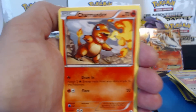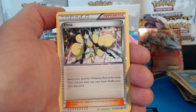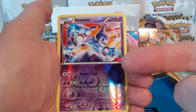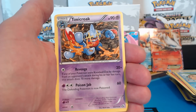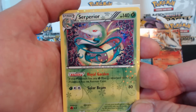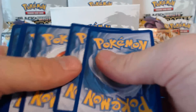Charmander, Oshawott, Trubbish, Tympole, Elisa, Stunfisk, Swadloon. Mewtwo — a reverse holographic rare. I don't really get this card all too often. Toxicroak rare. And a Simipour, which is an uncommon card with 140 HP — pretty cool, and also part of the Radiant Collections.